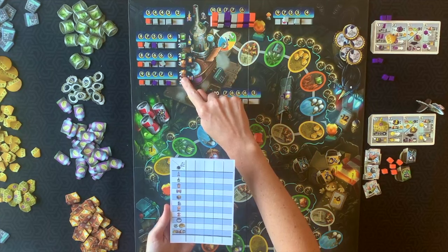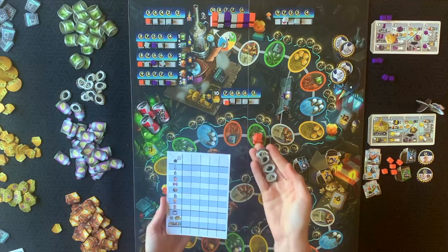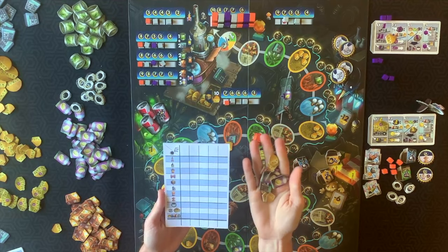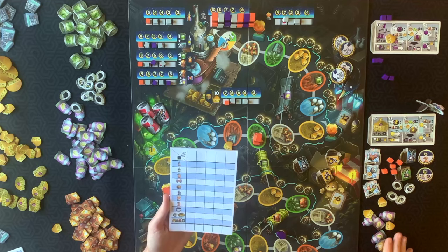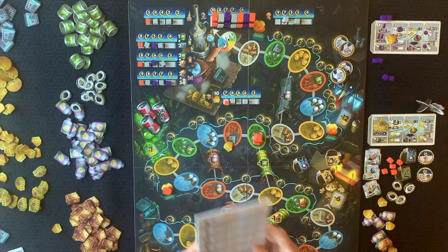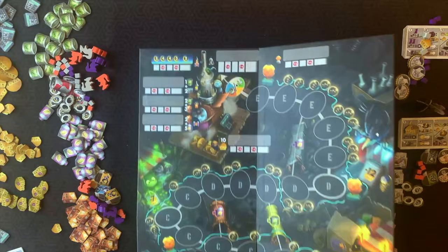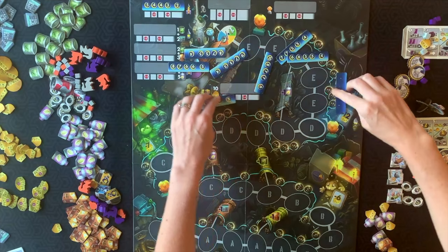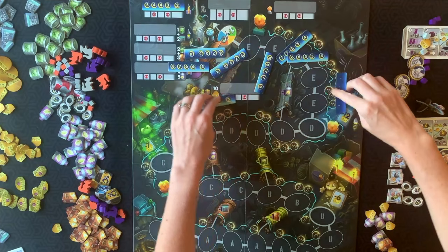Once the game is finished, use the score pads to total up and figure out who was the best rat family. Score your eight different score tracks, add total points for any bottle caps collected, add your three-point awards, and subtract two points for each moldy cheese acquired. You also gain one point for every four resources remaining in any combination of vinegar bottles, baking soda, tin cans, calculators, and cheese. The player with the most points wins. On the back side of the board, the game comes with tiles to manipulate and move resources around with changing score tracks, offering so much replayability and variety.